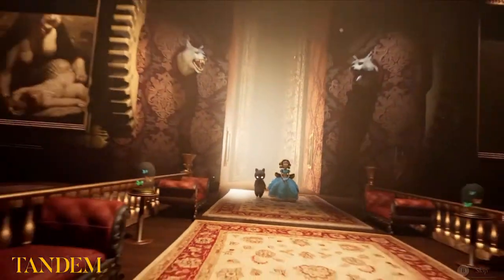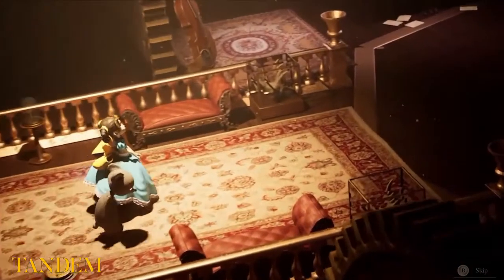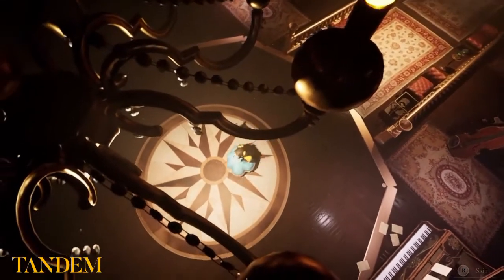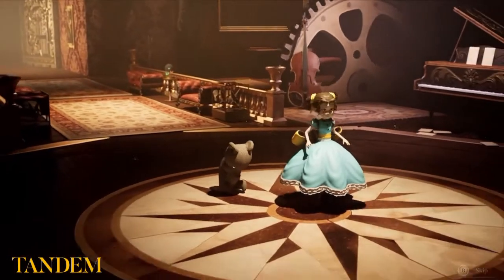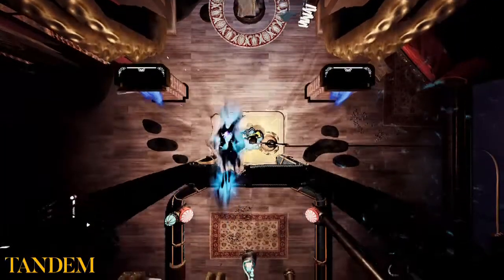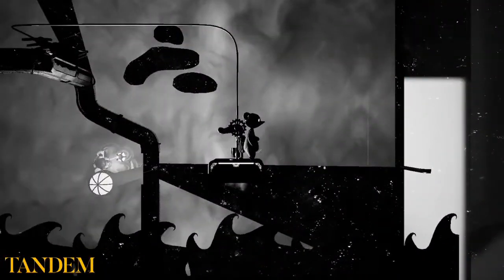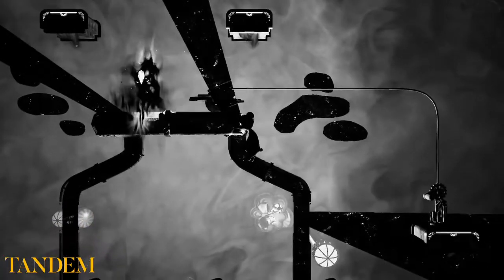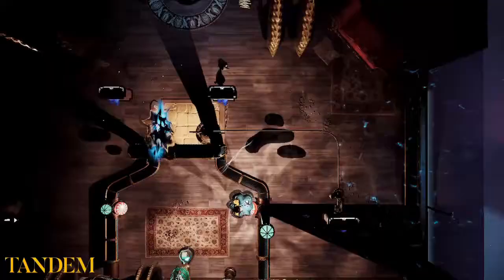In Tandem, you play as Emma and a teddy bear named Fenton as you work your way through a Victorian style mansion. There's a story as to why you are paired with a magic teddy bear, but being a puzzle game, it didn't really add anything for me other than the charming and more kid-friendly Halloween setting. The true highlight is the fact you play as Emma from a top-down perspective and Fenton from a side-scrolling perspective, but on the same level at the same time. You can alternate between characters whenever you'd like by pressing one of the trigger buttons.